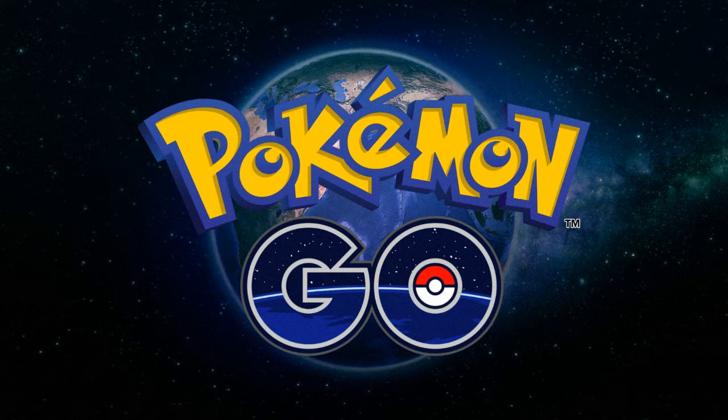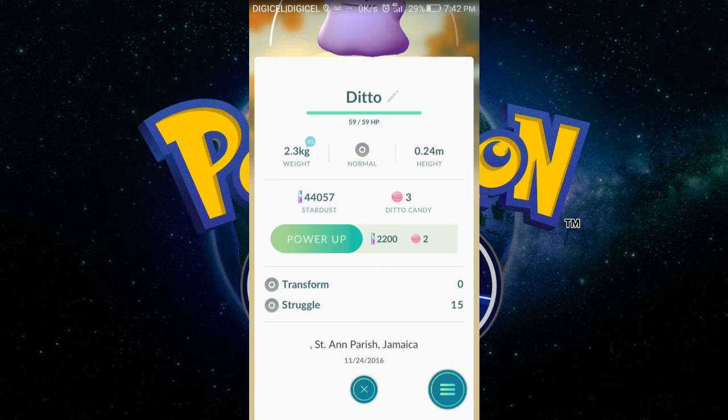Incense and lures do attract Ditto, so you can pop an incense while you're walking to your spawn points, and you can add a lure to see if you can catch another one. If you have a local area you know, I'd suggest you hit up a lure, pop your incense, and start walking to see if you can catch a few Pidgeys — and hopefully one of them will become Ditto.